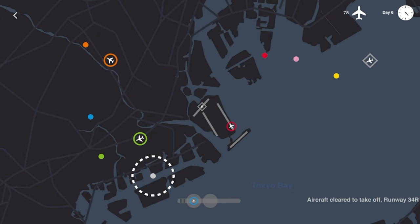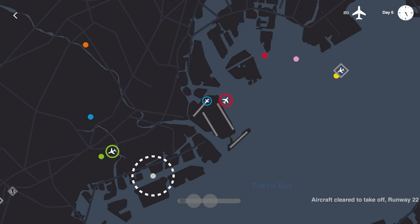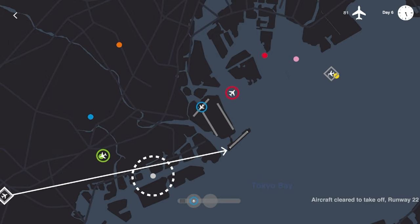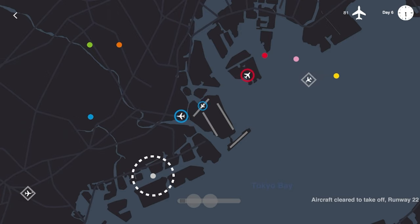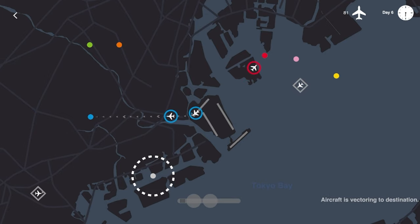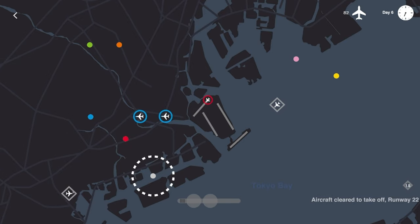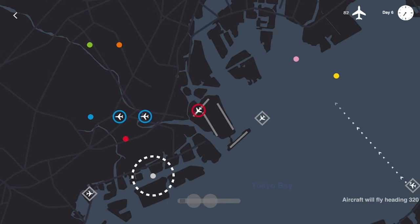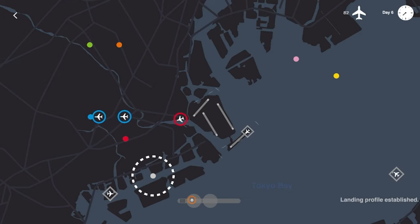Red immediately heading that way — once this guy flashes off we'll get blue on its runway. Make sure that's not going to clip — it's not, perfect. Get him going that way. Runway immediately, conga line the blues. Boom boom, love it! Red's taken care of, these two inbound flights are taken care of. We'll get him going as another inbound flight comes in from the southeast — swing up and grab that runway.